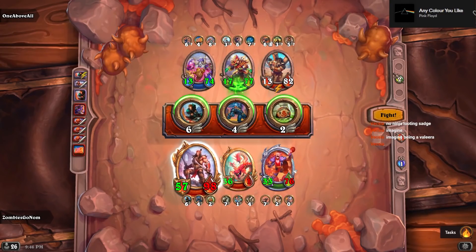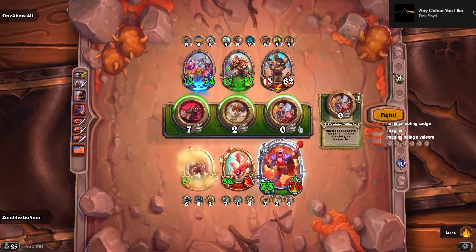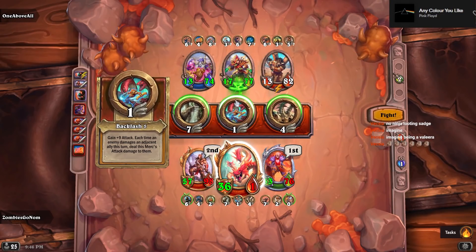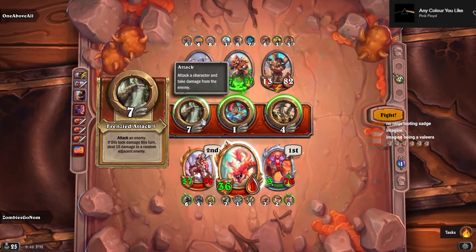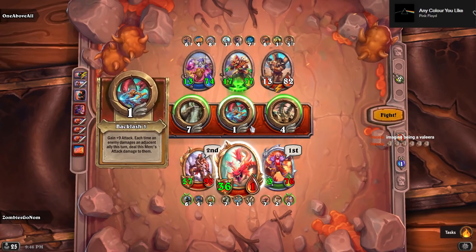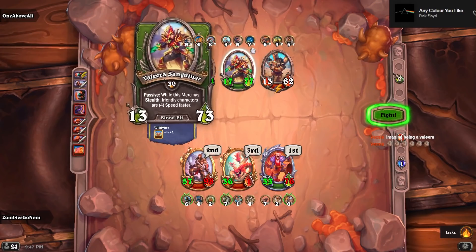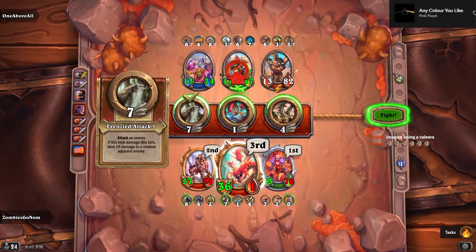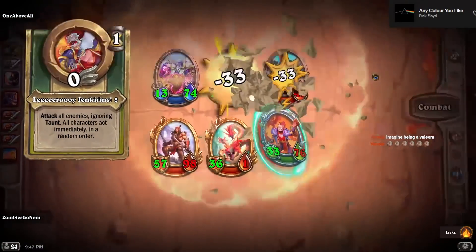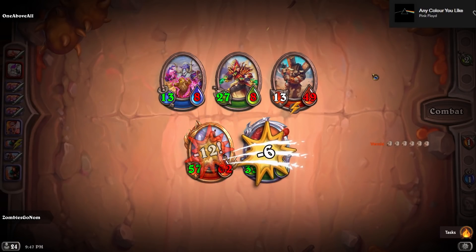This Valira is like the scariest — or I mean the scariest — Valira I've ever seen. Look at that, staring down a 57 attack Varian. So we definitely go with Leroy, try and kill the Valira. Kazakus is the only thing on their team I'm super scared of. The Valira would give me more attack, which is kind of cool, but I think this is less greedy. Okay, please don't murder our Varian. Thank you.